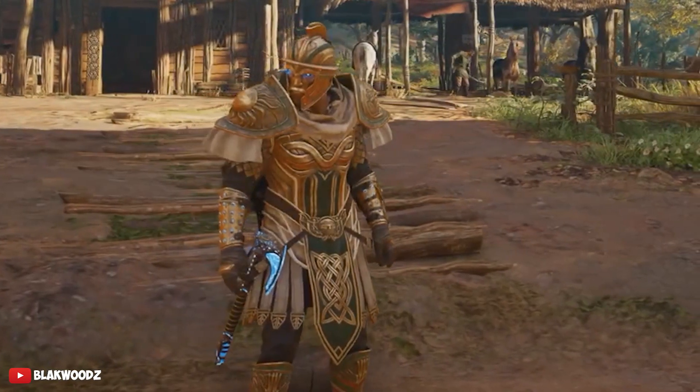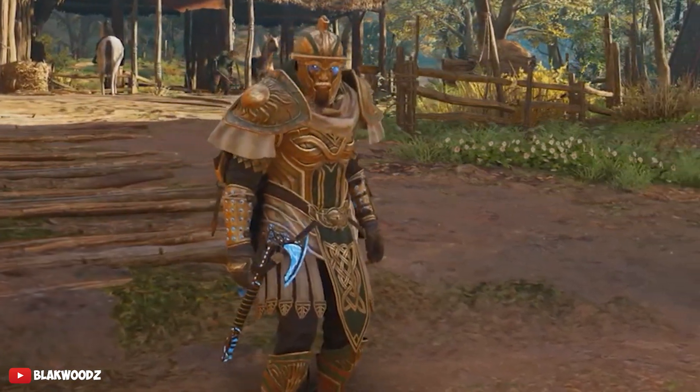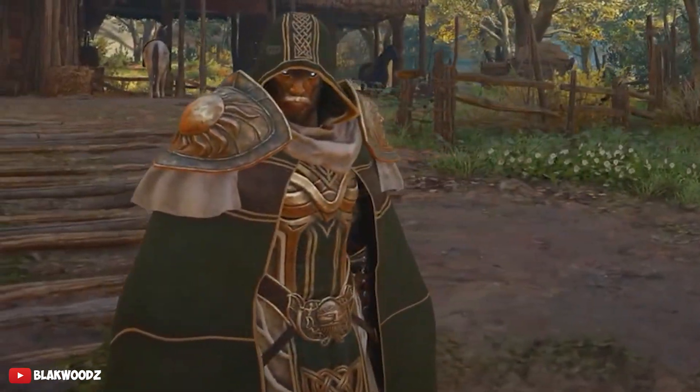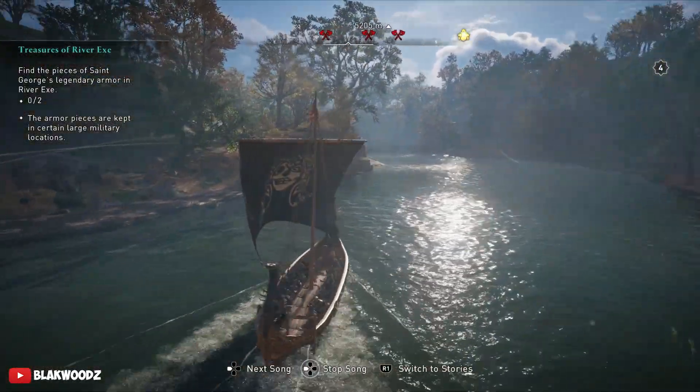Here is how the entire armor set looks. Turning the cloak on also looks pretty cool. This armor set looks completely different from all the other gear already in the game. Most of the gear Ubisoft has been releasing lately is pretty much a copy-paste armor set, but this one seems to be a little bit different.